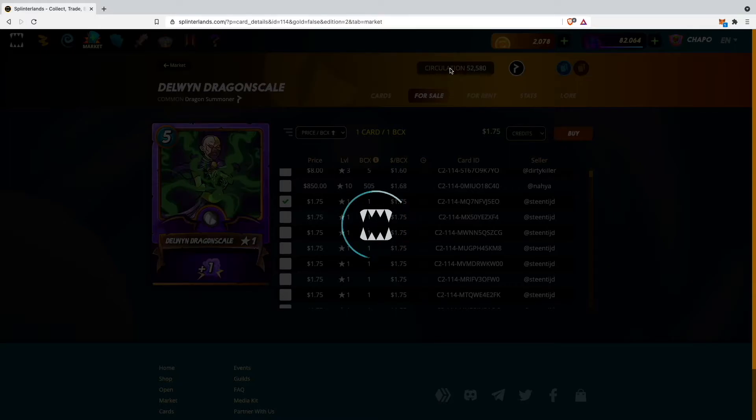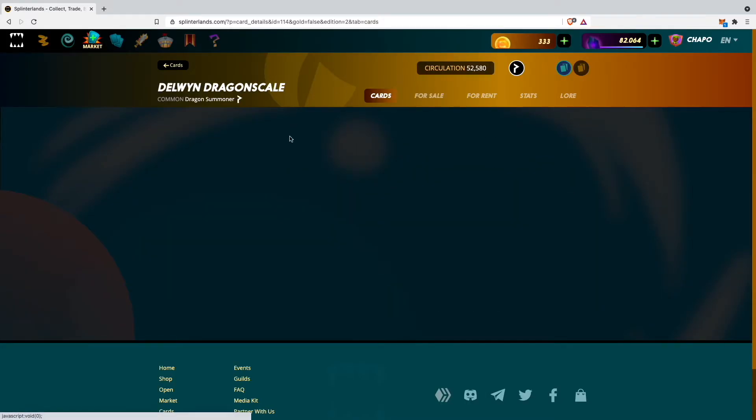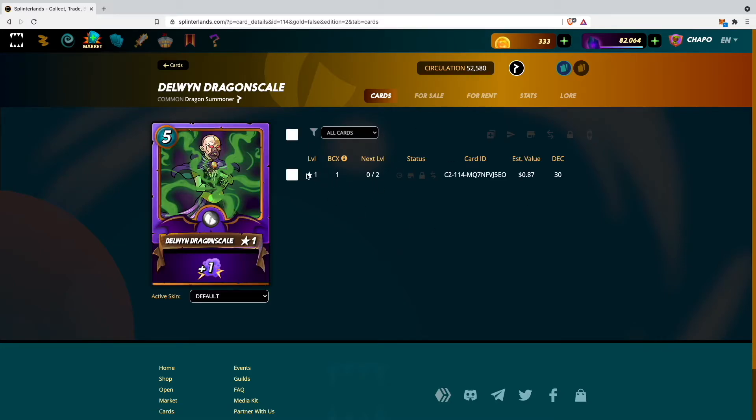It asks: am I sure I want to purchase the selected card for a total of 1745 credits? Yes I am, so I click OK. I just have to wait a couple of seconds for the card to transfer to my account, and if I go to my cards I can now see my level one Dragon Scale card.